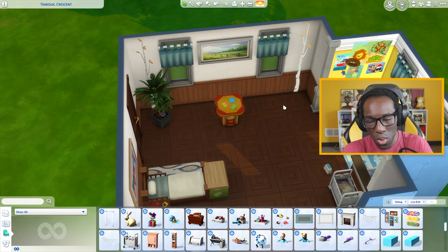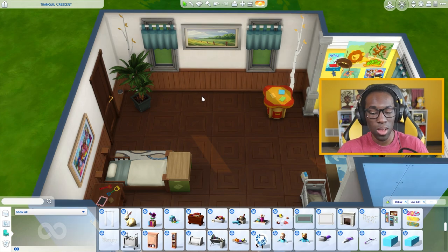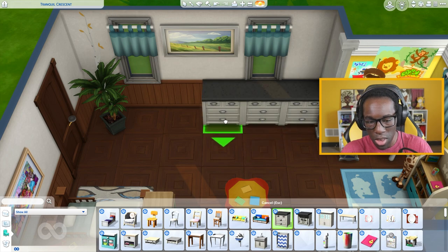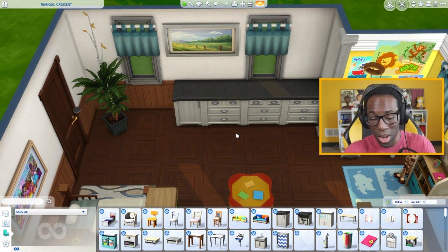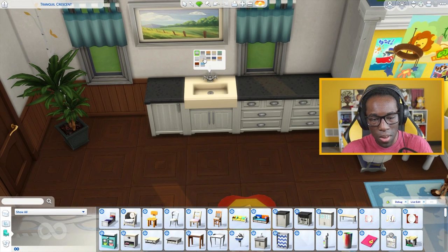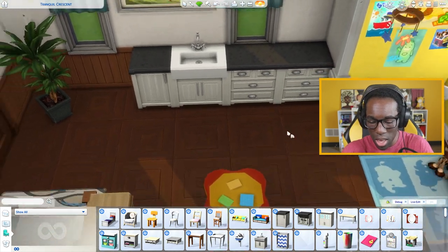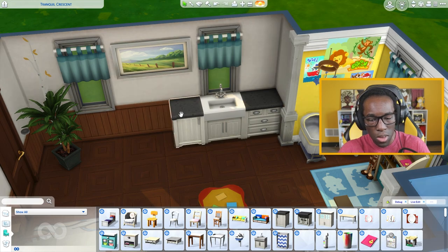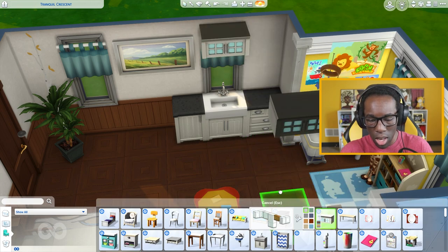Maybe we'll just go the simple route with the basic items I already placed and figure out the rest. Let's use a bunch of the Parenthood countertops. I'll use this little end piece here. We're not going to add a stove — that would be dangerous for a kid — but we'll add a small sink right here and change the color to match the rest of the counters, which I think is really cute.